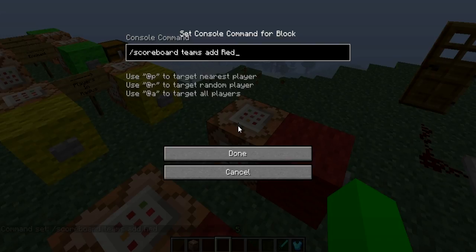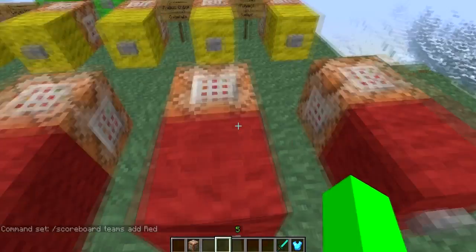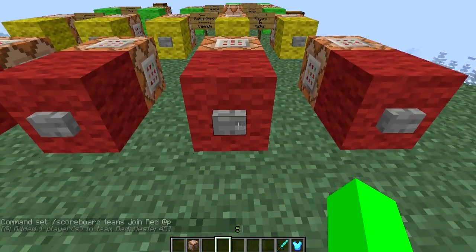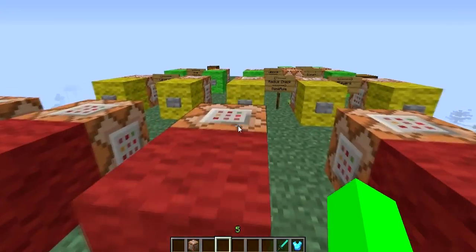The first command is backslash scoreboard teams add red — that tells the scoreboard to add a team called 'red.' You do have to be case sensitive. As soon as I hit this button it created team red. Then it says scoreboard teams join red at P — join the closest player to team red. The syntax goes: command, team, then person. So if I hit this it says 'added one player to team red: Hester45.' If I had another player here I could add them to blue team and we could battle.